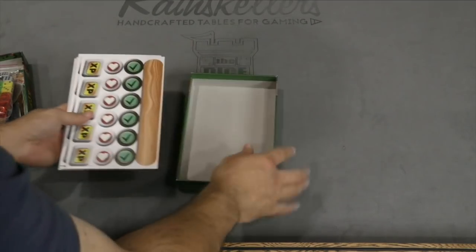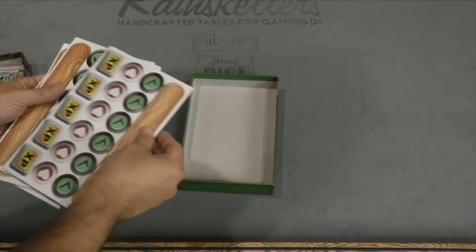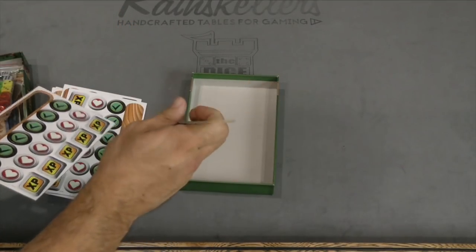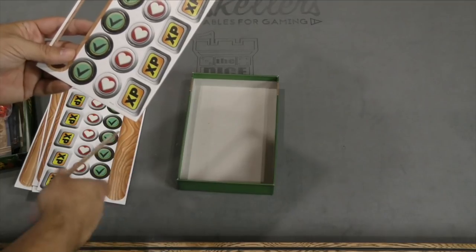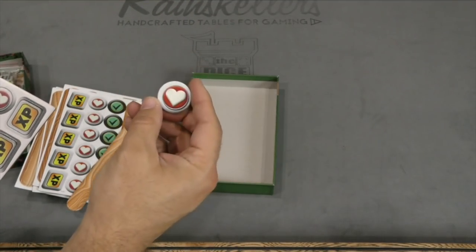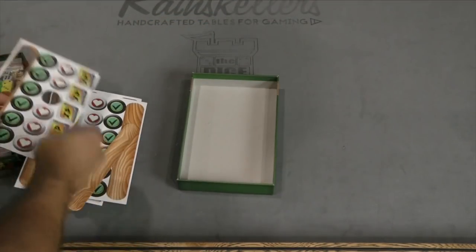And then down here we've got a few other components. We've got the tongue depressors here. And then heart — health, I guess — which I'm guessing are punched off-center, or they're meant to look like that; I'm not sure. They're very off-center anyway. XP and check marks there.